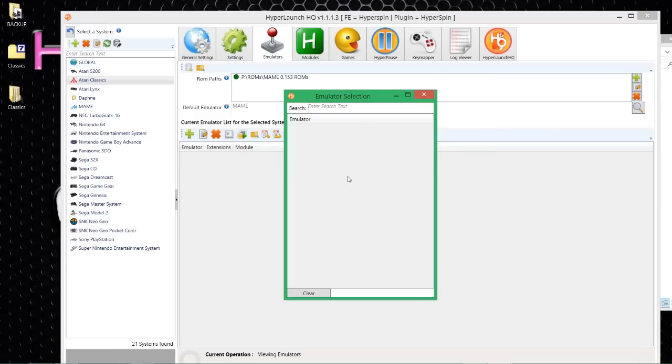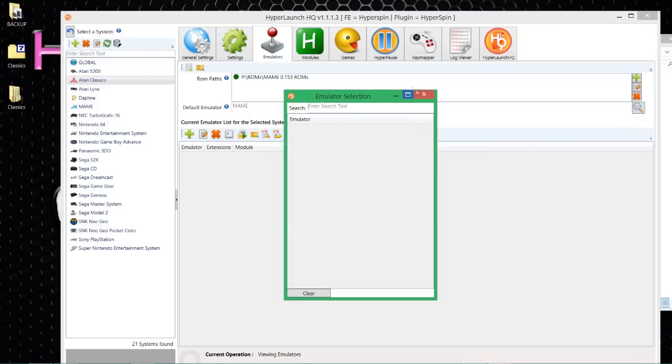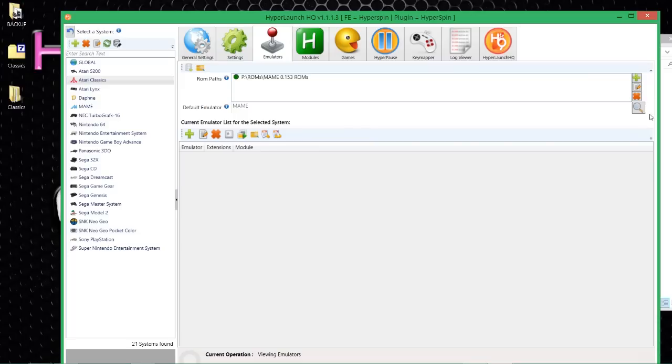For Default Emulator, you're going to be using MAME. Normally I'd click the magnifying glass and nothing might pop up - if that happens, don't panic. I'll tell you what to do. Exit out of here. At this point it won't let you select anything and there's no other option to get an emulator. If I try to add an emulator I'll have the same problem - HyperLaunch has no modules pointing to Atari Classics and is confused. We need to override it.